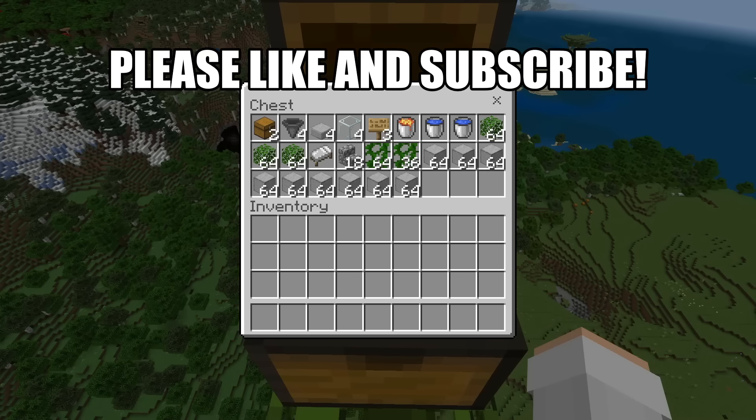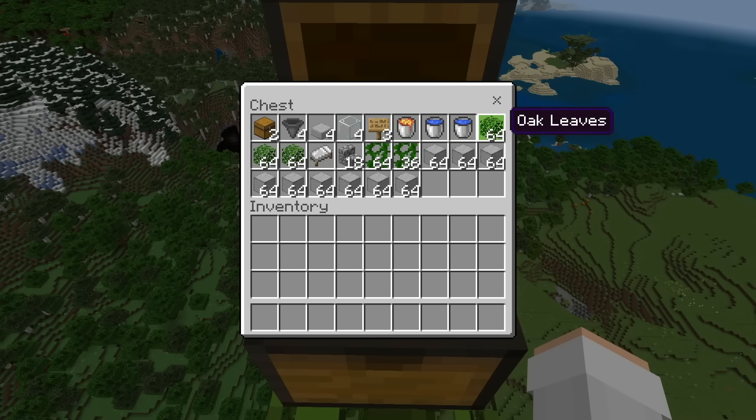For this farm, you'll need 2 chests, 4 hoppers, 4 slabs, 4 glass blocks, 3 signs, 1 lava bucket, 2 water buckets, about 3 stacks of leaves — you can get leaves by mining them with shears — 1 bed, 18 stairs, about 1 stack and 36 vines — you can get vines by mining them with shears — and finally about 9 stacks of solid blocks. You can use any type of solid block except ones that burn, such as smoothstone or cobblestone.